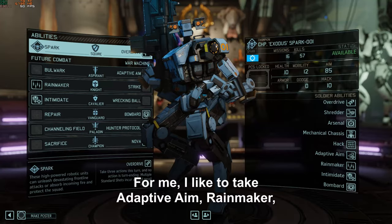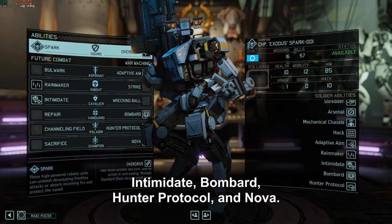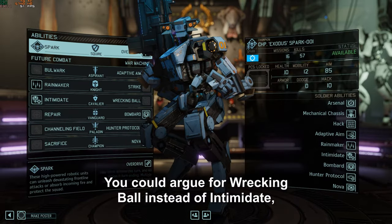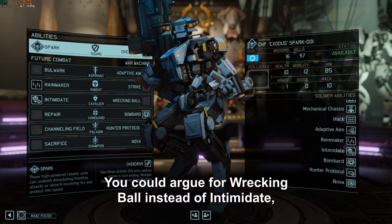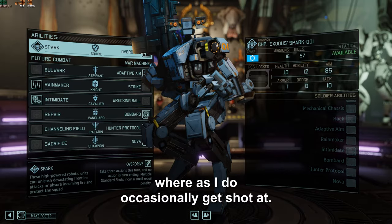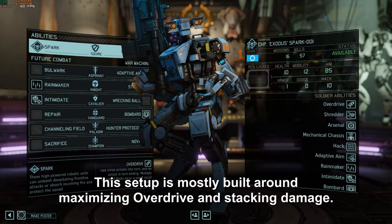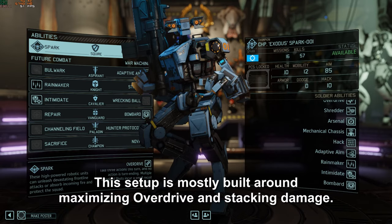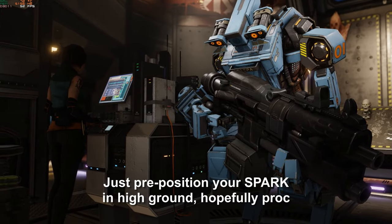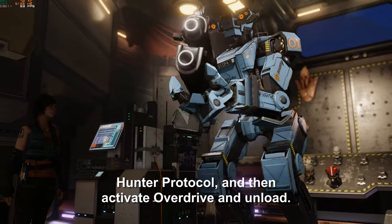For my personal build, I like to take Adaptive Aim, Rainmaker, Intimidate, Bombard, Hunter Protocol, and Nova. You could argue for Wrecking Ball instead of Intimidate, but I just never found myself using it, whereas I do occasionally get shot at. This setup is mostly built around maximizing overdrive and stacking damage. Just pre-position your spark on high ground, hopefully proc Hunter Protocol, and then activate overdrive and unload.